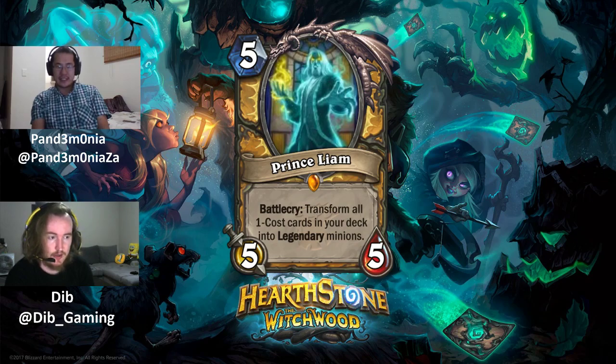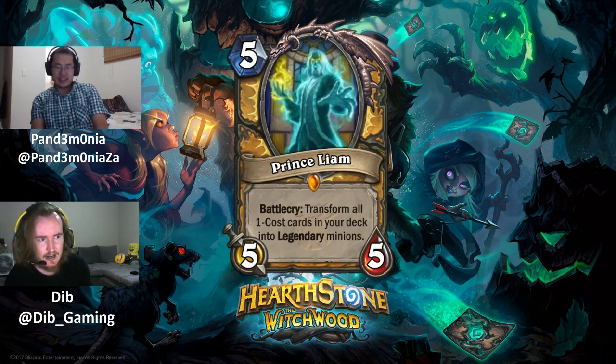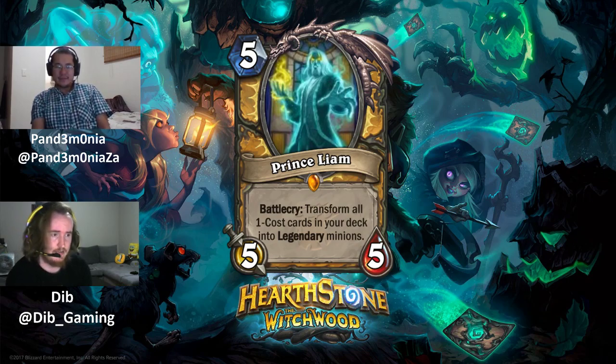Drawing a poor legendary is like missing a draw step, which is very punishing. Prince Liam himself is well-statted, but there's no deck that really runs enough 1-cost cards for this effect to be worthwhile. If you're running a lot of 1-cost cards, you probably want Divine Favor, and you don't want those cards turning into random legendaries because it makes Divine Favor harder to use. Prince Liam gets a 2.